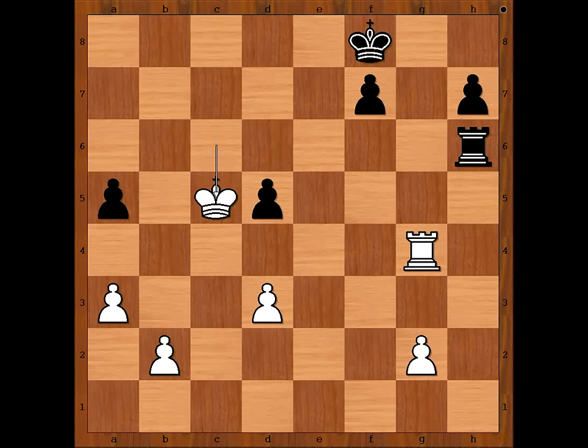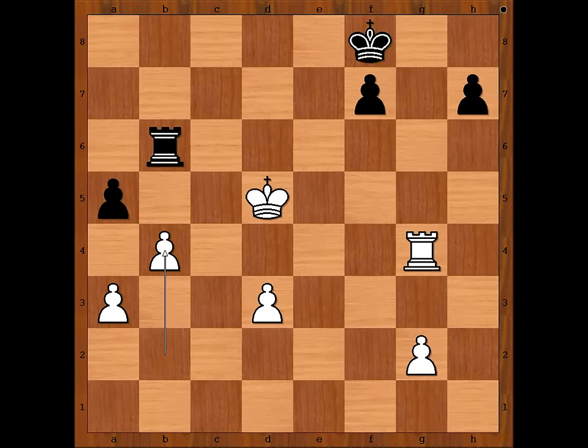Who is better — White or Black? White King is in a better position than Black King, isn't he? I would say that White is standing better. Rook to E6, King takes pawn on D5, Rook to B6, attacking the pawn on B2. B4, A takes on B4. White has a passed pawn and active King, and it equals the winning.